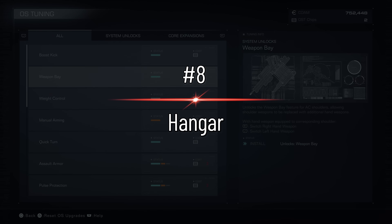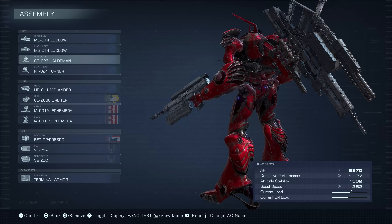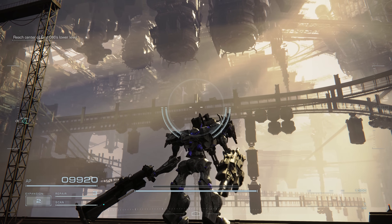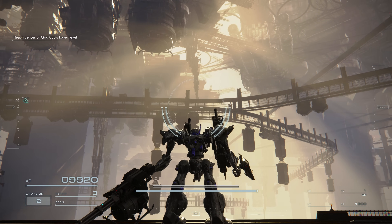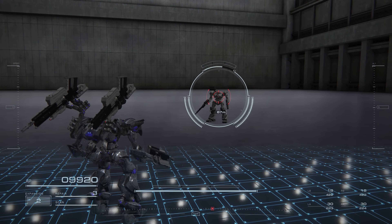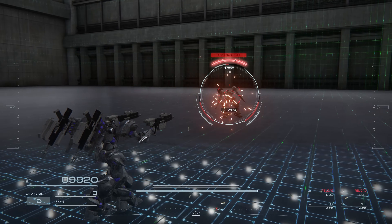The hangar bay upgrade in your OS tuning screen allows you to store two more arm parts on your back. Note that you can't fire these weapons when they're stored in the hangar — instead, L1 and R1 will just switch to these weapons for your arms. When you first think about it, that seems kind of bad. Wouldn't you just want to fire four weapons at once — isn't that more DPS than just two? However, weapons that overheat can cool down in the hangar, and weapons can even reload while they're in the hangar.